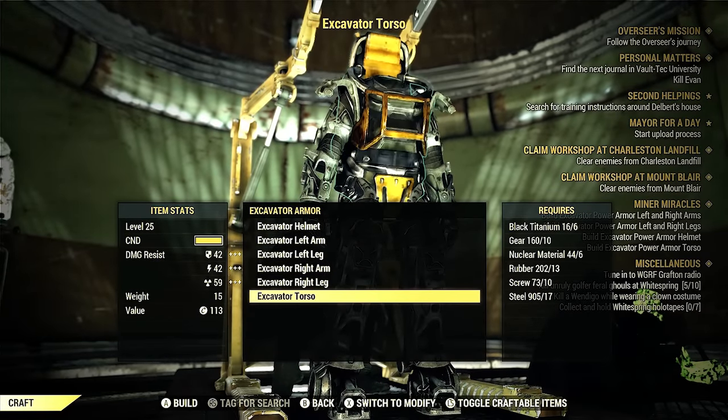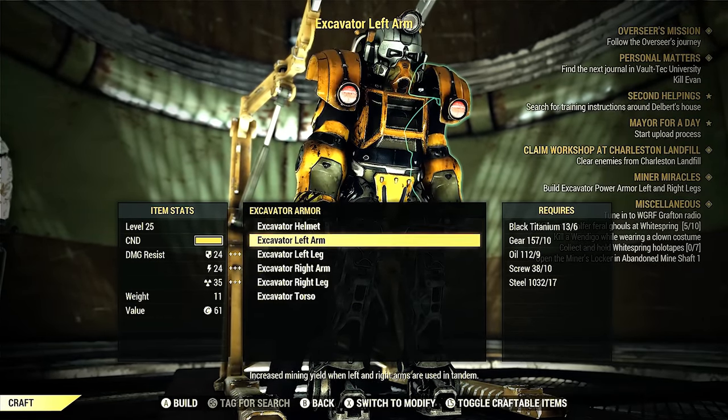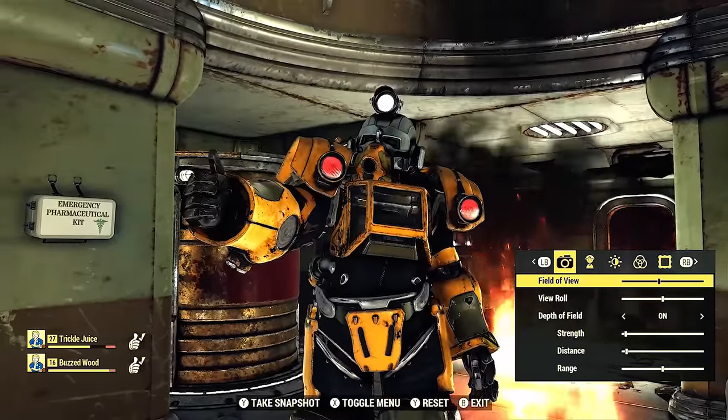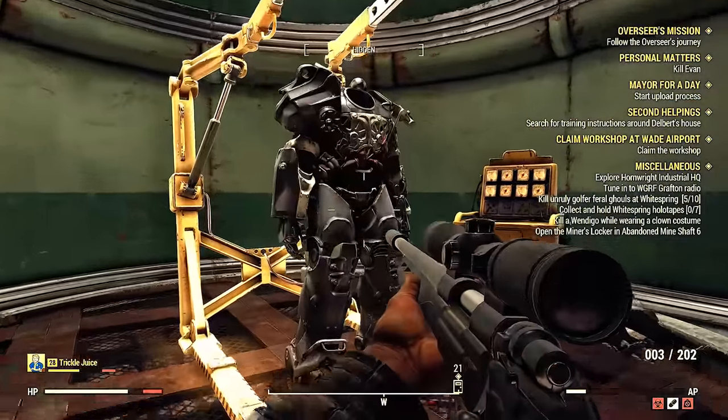Hey guys, Spider Games here. In the previous video I showed you 12 power armor locations in Fallout 76, but this time I have nine locations for you, including the Excavator Power Armor location, so stick around. Here's my power armor map.